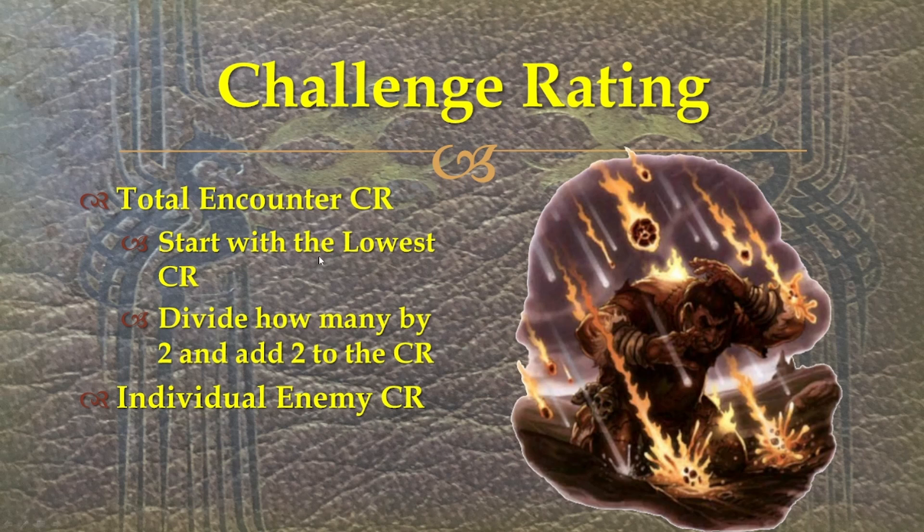But if you want to do a total encounter CR, it's a bit more complicated. Typically you start with the lowest — say you have four CR2s, that's the same as two CR4s. What you do is divide the number of them by two and then add two to it. So if there were 100 CR3s, that'd be the same as 50 CR5s. Going up one level is about 1.5 times as many enemies. You can rough it a little, but that's more or less the formula. If you want something exact, just do the individual one — it's way easier.